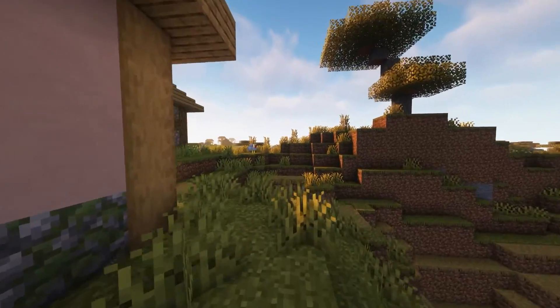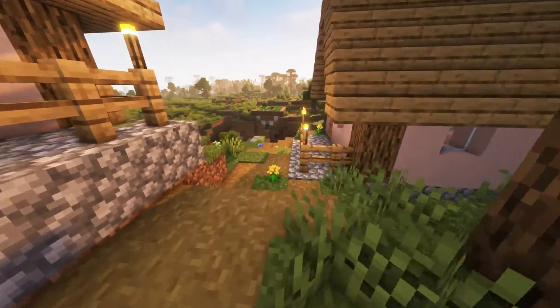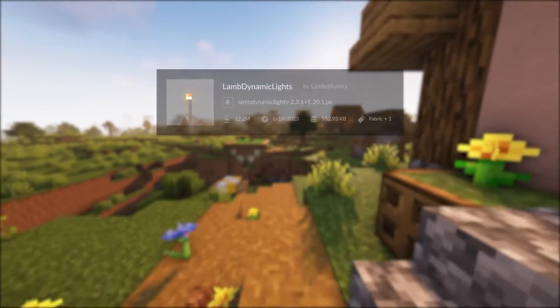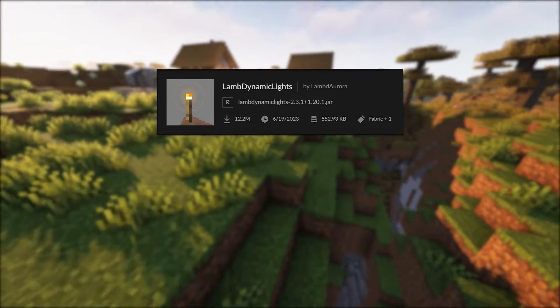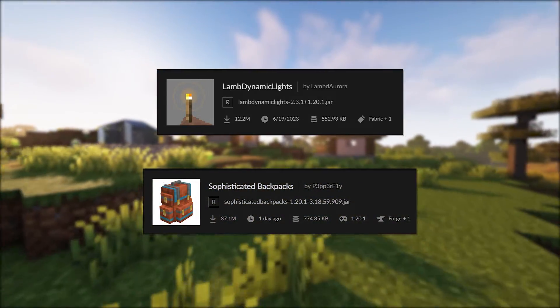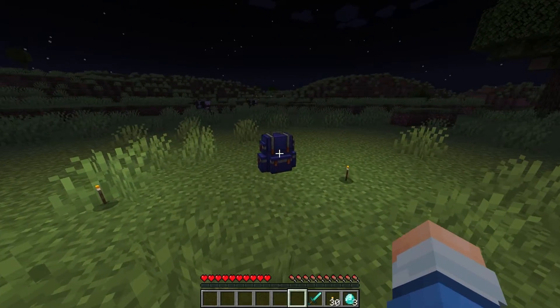Now that's basically it, but in our case, let's go ahead and install a Fabric mod and a Forge mod to prove that they both work together. I've installed the Dynamic Lights mod, which is a fabric-only mod that will create a light source when a torch is thrown on the ground, and the Sophisticated Backpack mod, which is a Forge mod that adds backpacks. As you can see on the screen, they both work together.